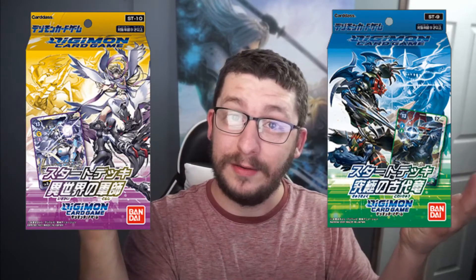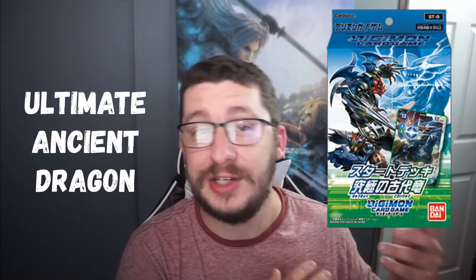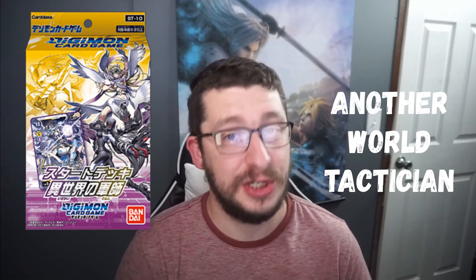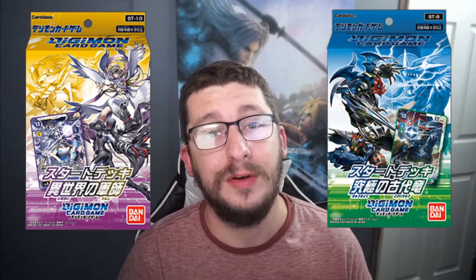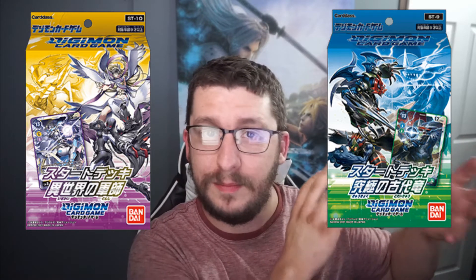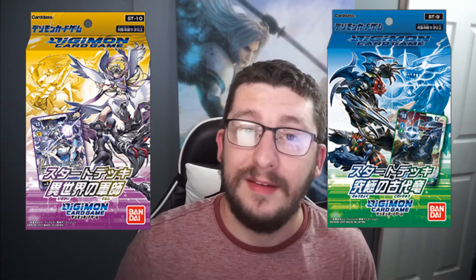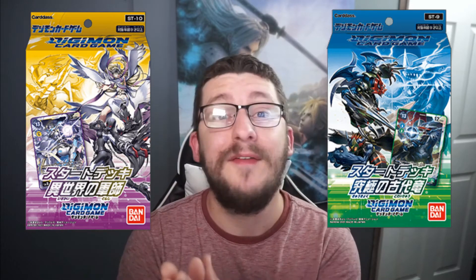Alright, enough of all that. Let's get to what you came for. And here they are — the two new starter sets, ST9 and ST10. ST9 is currently being called Ultimate Ancient Dragon and features Imperialdramon as its main boss Digimon, and ST10 is called Another World Tactician and features Mastemon. You'll also notice that the boxes prominently feature Fusion Digimon, like Paildramon and Dinobemon on the Imperialdramon set, as well as Mastemon, who is a Fusion Digimon of Andrewulmon and LadyDevamon.